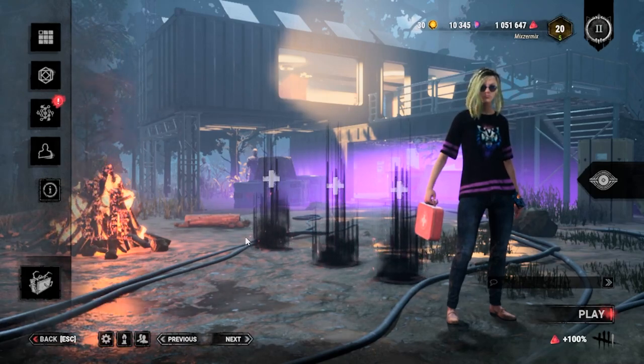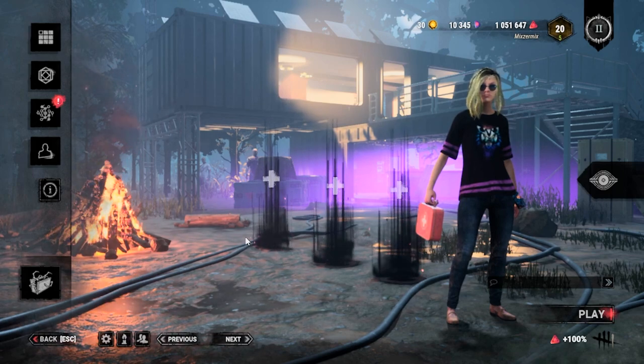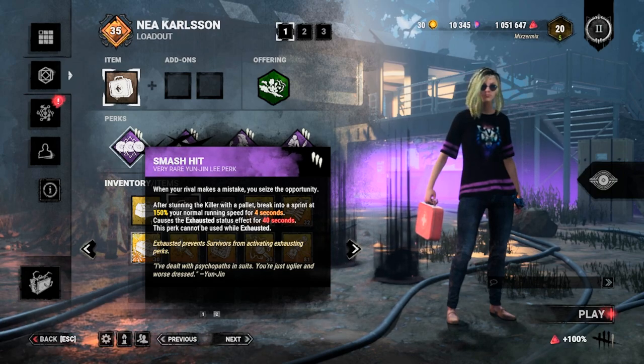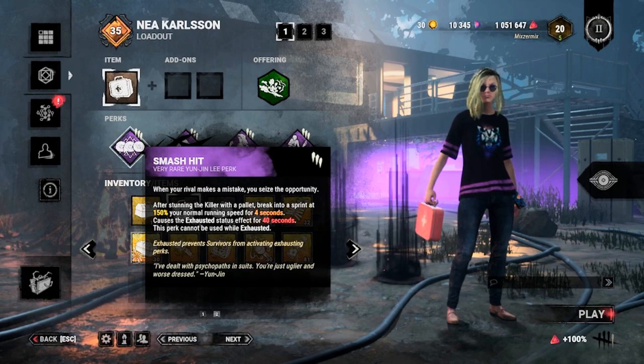Hey everyone, today we are going to be using Nia along with the Smash It and Parental Guidance combo. Here are the perks that we will use. So first we have Smash It, so that we will get a 4-second speed boost whenever we hit the killer with the pallet stun.